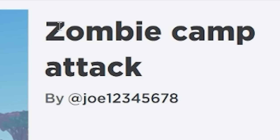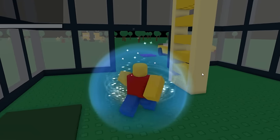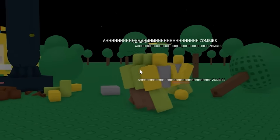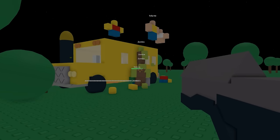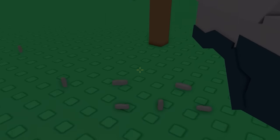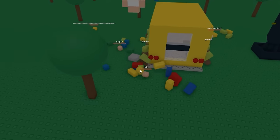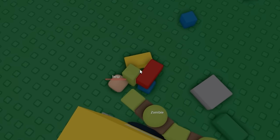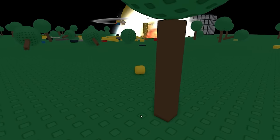This one is called Zombie Camp Attack — it's a very obscure game with 131 visits, no ratings, and it was made by Joe. We need to save Joe from the zombies. Oh, there are the zombies! They killed Woof and somehow killed a zombie too, and now they're going for us. I have a gun but it's just throwing stuff on the floor — it's not doing anything. They even killed the school bus driver, so now we can't escape. I think that's my dead body. How do I activate the bomb? Okay, that'll do it.